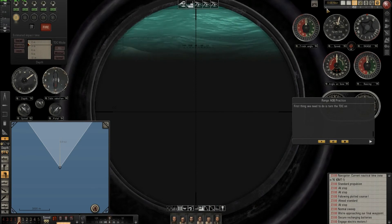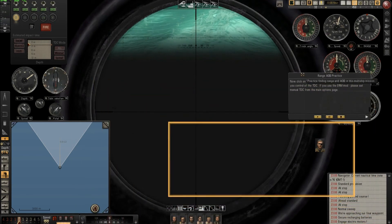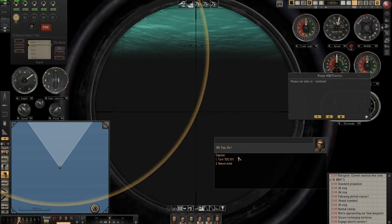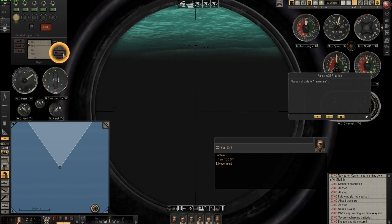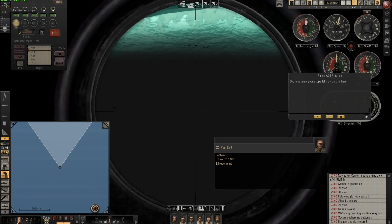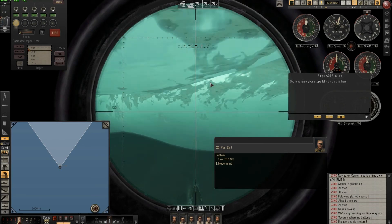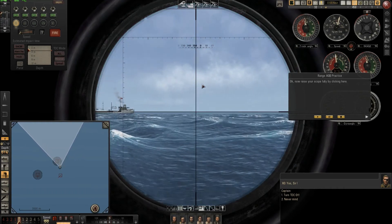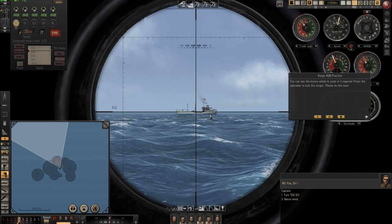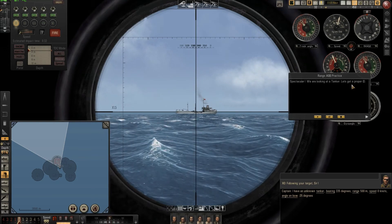Here I am. He showed me the next steps - turn the TDC on, he told me, and I click here. Now he told me go here and put the Minimal, so I click here. Now he told me go and raise the scope. I raise the scope. And you see, here he is moving. Now he locked the target - press spacebar. It's spectacular. We are looking at the tanker. Let's get a proper ID.